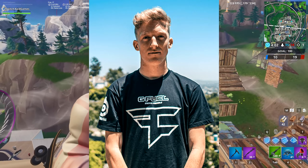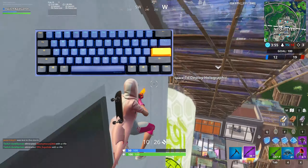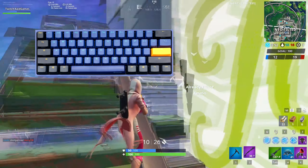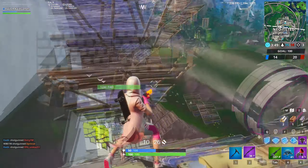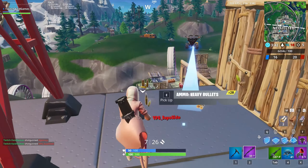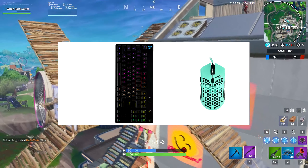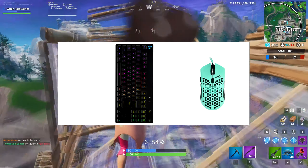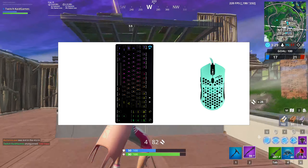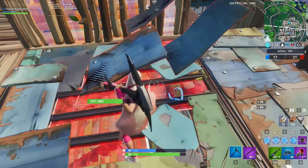Moving on to Tfue, he uses the Ducky 1-2 Mini keyboard — almost two times smaller than Mongraal's. It's a 60% mechanical keyboard, and the choice between keyboards mostly comes down to taste and what keycaps you like. Looking at his keyboard placement, he puts it at a 90-degree angle. In my opinion that's too extreme — it does free up more space for your mouse, but your whole left hand has to rest flat on the desk with no elbows hanging off. I tested it and it was too extreme for me, but if you want to play like Tfue you can try it yourself.